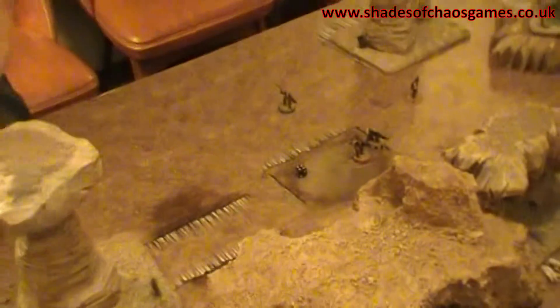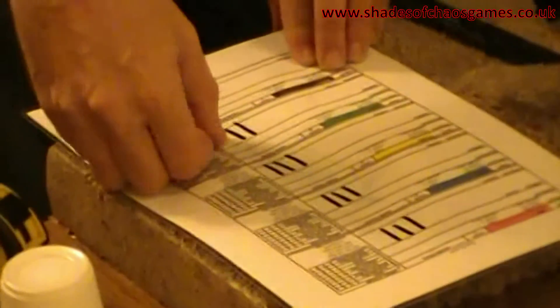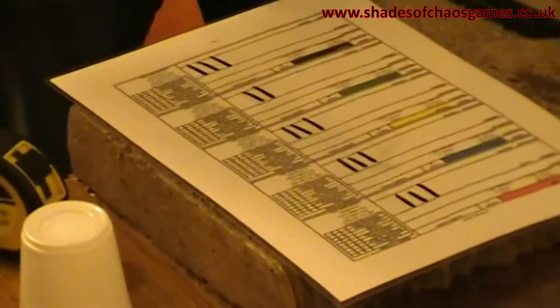John takes a wound and I take a wound, so when that model next activates I only get to roll 2 dice. And that is how the game runs - that's the end of round 1. We'll just reset some things on the board now and bring in some of the abilities that you can have for your leader and willpower tokens.